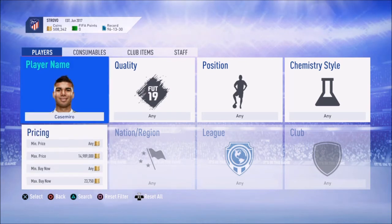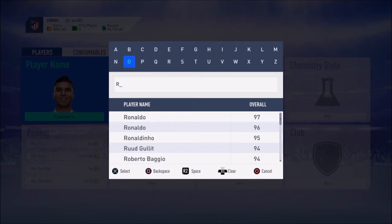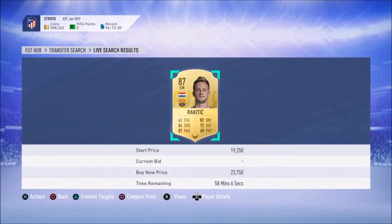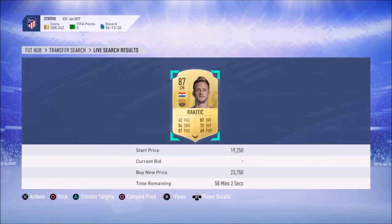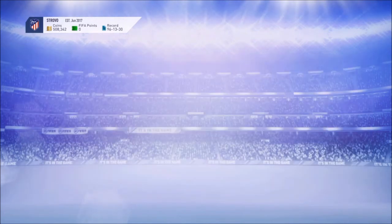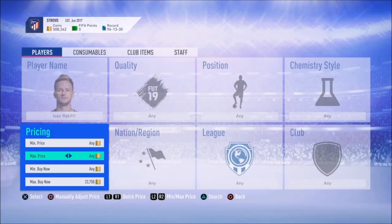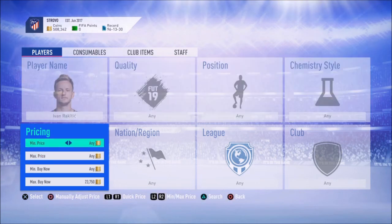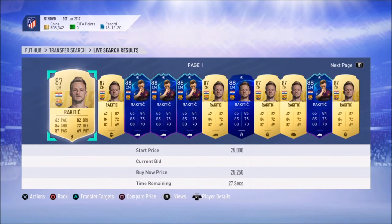The next player is going to be Rakitic — really just any players in La Liga, because one of the SBCs for Gareth Bale is going to require La Liga players. His lowest buy now is around the same price, so probably try to get him for around $21,000 to $20,500. You can always do the same thing with bidding. It's pretty simple — just find 85-plus rated cards from La Liga and try to snipe one. The more popular they are, the better it's probably going to be for you. You can always try bidding on them too.